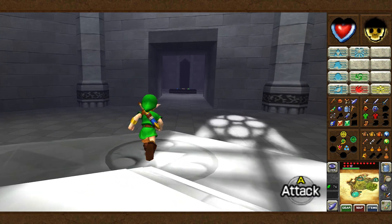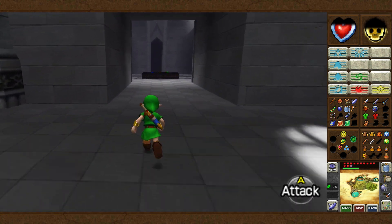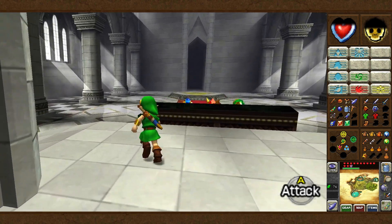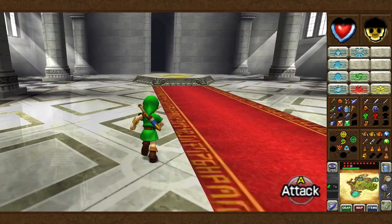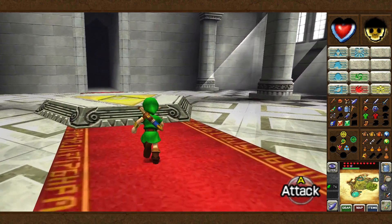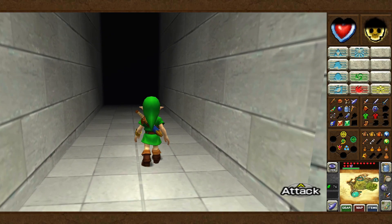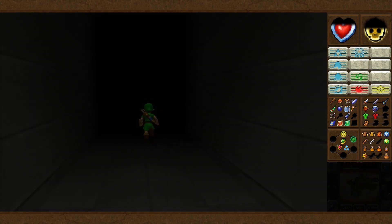Hello, ladies and gentlemen, and welcome back in time to The Legend of Zelda: Ocarina of Time 3D. We're children again — well, we are a child again now. There's no way of saying that phrase which doesn't make it sound somewhat weird. We've got a couple of things to do in Death Mountain as a child before going back there as an adult. So let's head up to Death Mountain Trail, just outside Dodongo's Cavern.